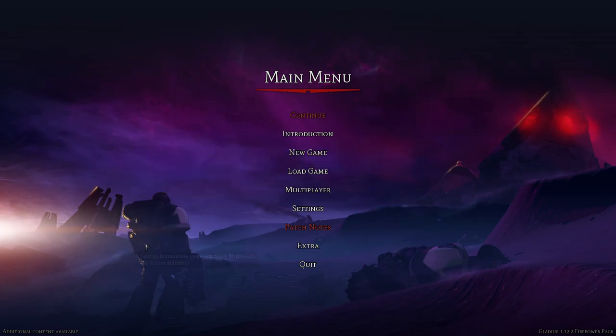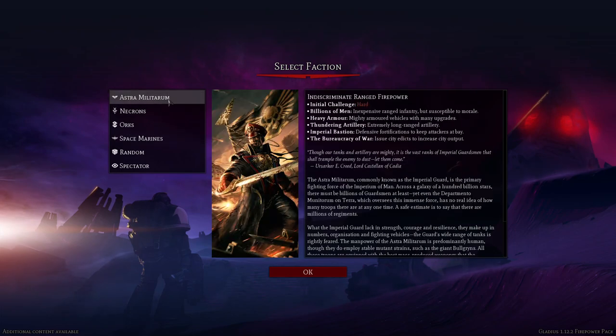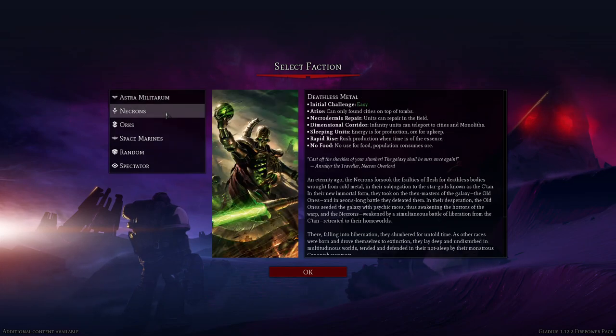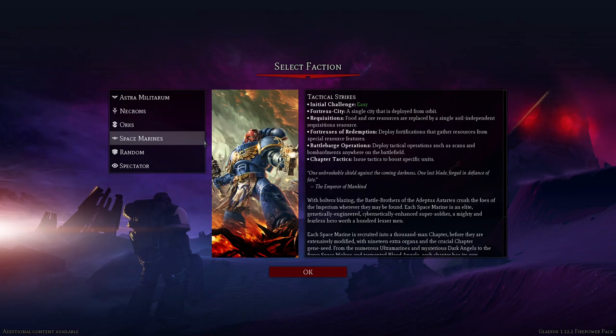Going into the game, we have the option between Astra Militarum, which is the broad forces of the Emperor - a hard rating - although I'm drawn to them I'd rather play a different faction this time. There are Necrons, an ancient faction in Warhammer 40K that traded their bodily shells for machines to live for an almost infinite period. There are also Orks - no such thing as enough dakka - a very chaotic but fun faction.